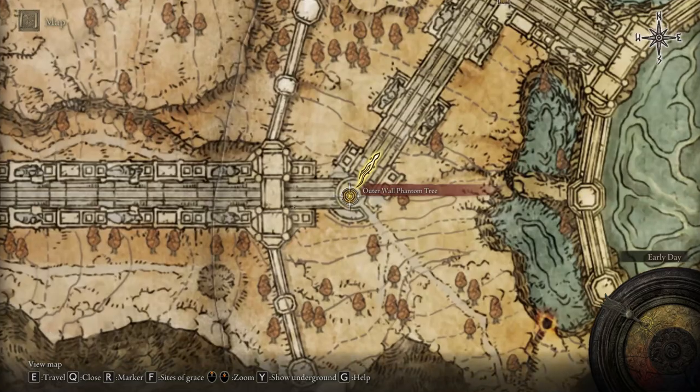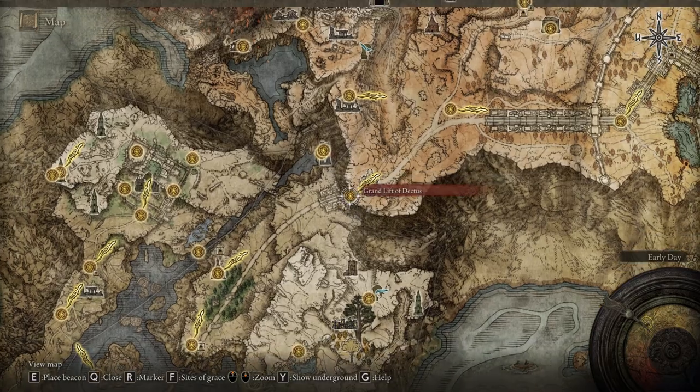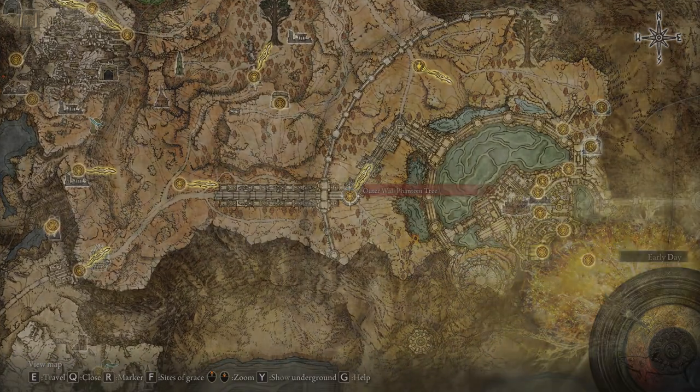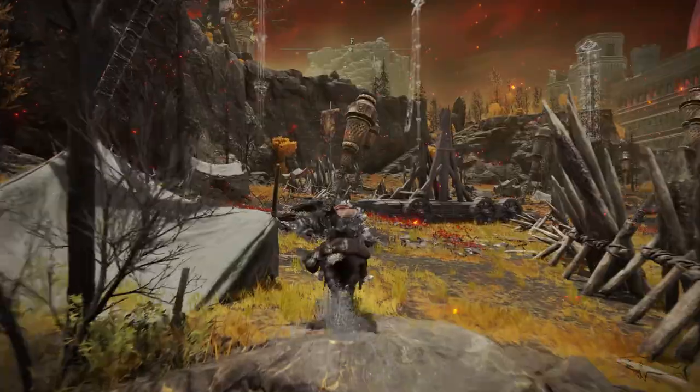We're gonna start the journey from the Outer Wall Battlegrounds, and if you want to get to this location you have to go to the Grand Lift of Dekatus. If you don't know how to unlock this area, no problem, because I'm gonna put a link in the video description showing exactly how you can unlock this part of the map.